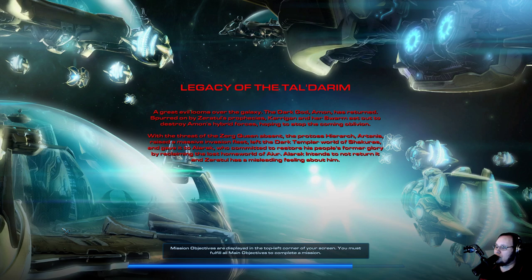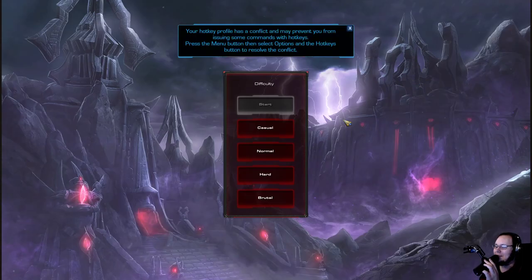A great evil looms over the galaxy. The dark god Aemon has returned, spurred on by Zeratul's prophecies. Kerrigan and her swarm set out to destroy Aemon's hybrid, hoping to stop the coming Oblivion. With the threat of the Zerg Queen absent, the Protoss Hierarch Artanus raised a massive invasion fleet, left the dark Templar world of Shakuros, and gave it to Alarak, who committed to restore his people's former glory by reclaiming the lost homeworld of Iyer. Alarak intends to not return it, and Zeratul has a misleading feeling about him. Alarak, let's give this a go.